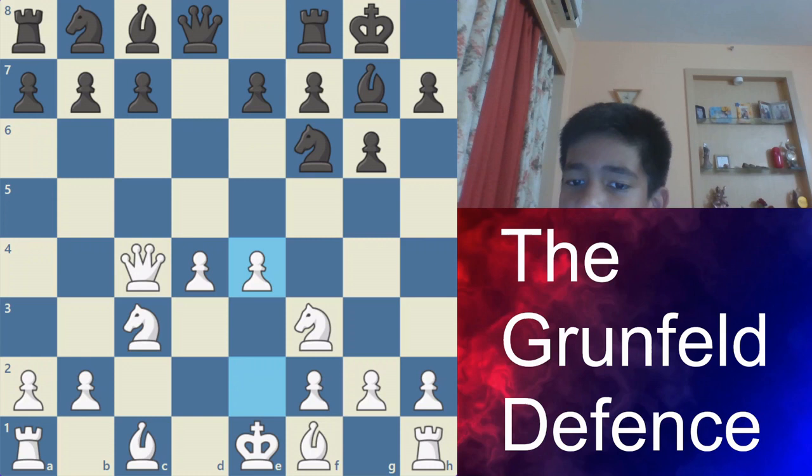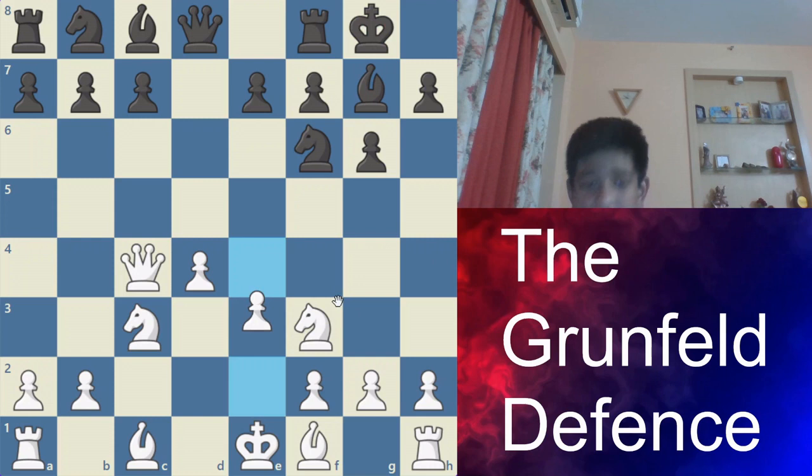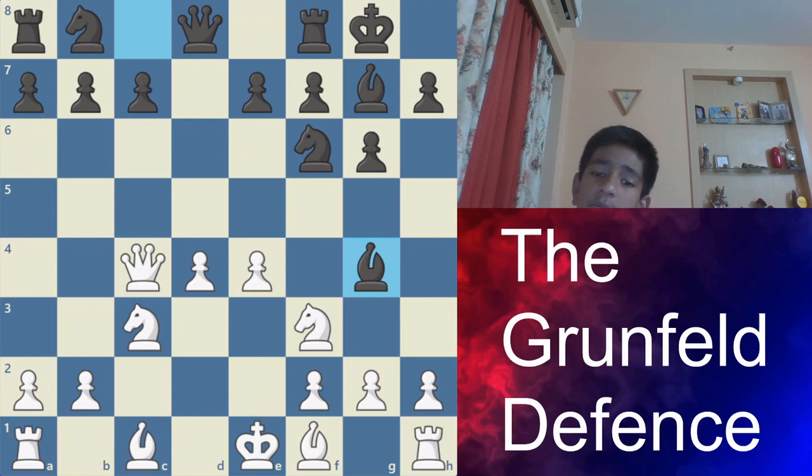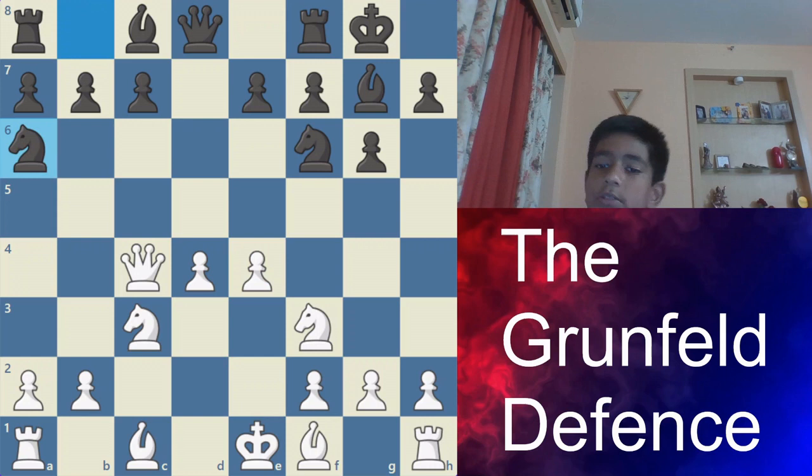After e4, there is also knight a6, known as the Prins variation — I'm not sure if it's pronounced 'prince' or 'prins,' but the spelling is P-R-I-N-S. So those are the three responses black has to the move e4 in this position: a6 — Hungarian variation; Bg4, Be3, knight fd7 — Smyslov variation; and knight a6 — Prins variation.